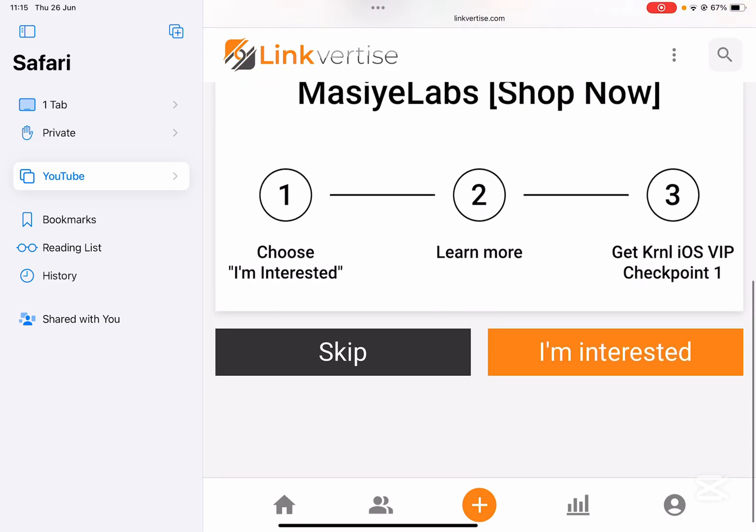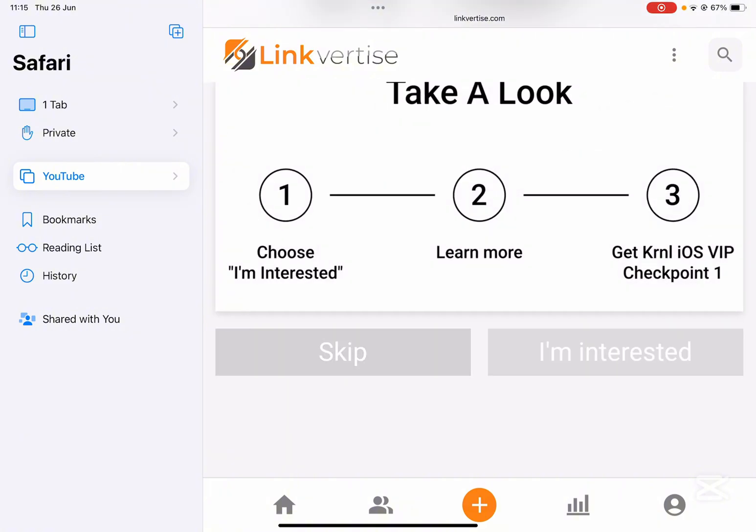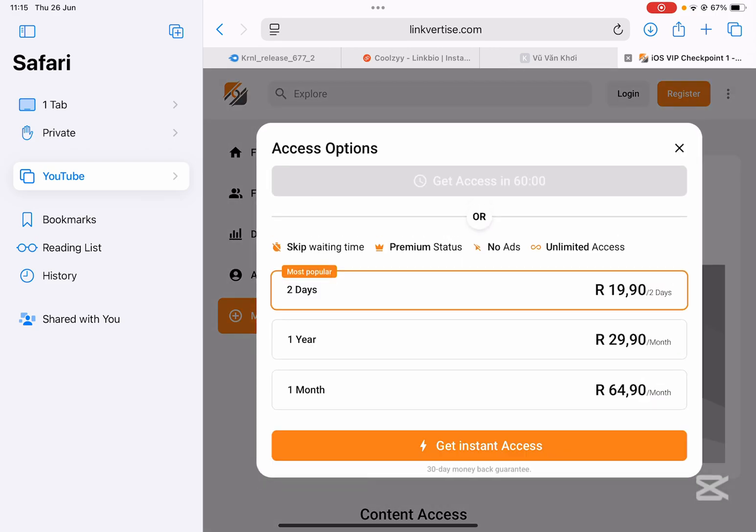Then simply hit on skip at the bottom, and skip again, and skip again at the top. Now just wait for around an hour and then you should have it right there.